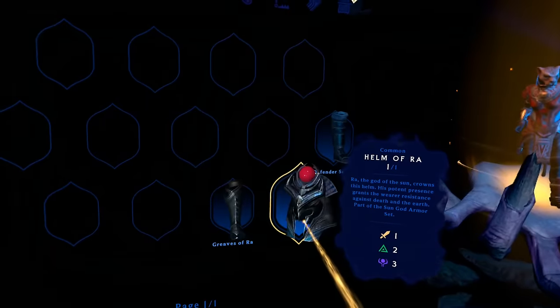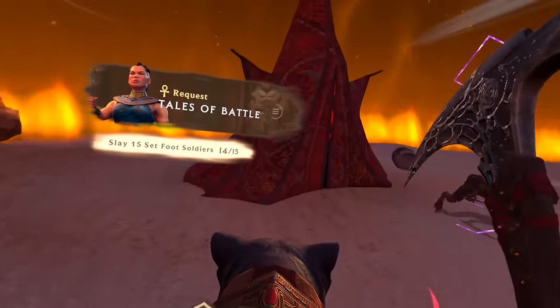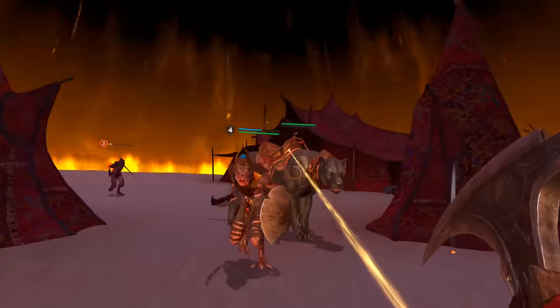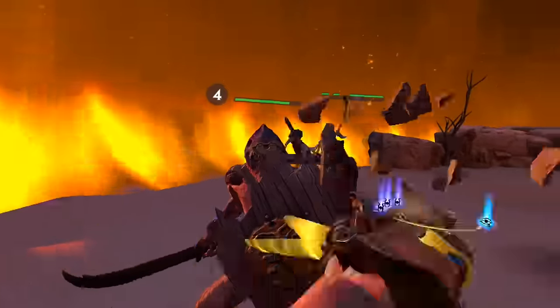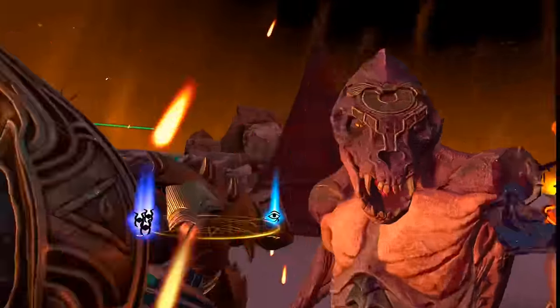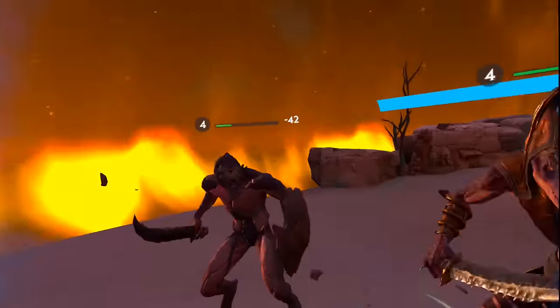Advanced tip number four: you need to build up all weapons and armors progressively to reach the better ones. Once you unlock the blacksmith, you'll notice you need the previous weapon or armor set to craft the next tier. Saving materials for later items won't work since you need to play through to access those materials. For armors especially, upgrading certain classes unlocks higher tiers, so knock those out early to free up inventory space.